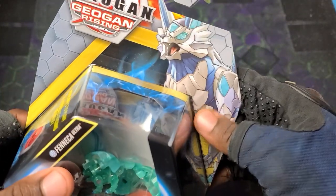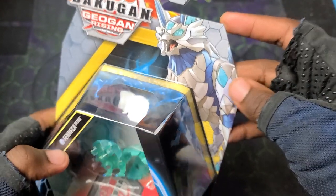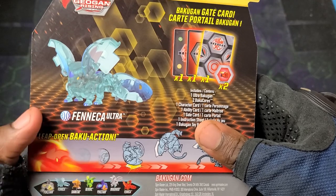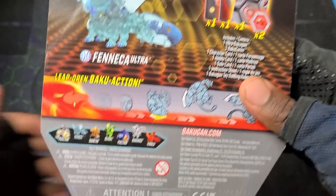I got the art right there - not the aquas art or anything, just regular Chaos Fenica's artwork, which is all good man. But yeah, you can see right there elemental rare Fenica Ultra. Comes with the Bakugan, cores, character card, ability card, all that good stuff.